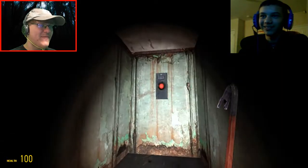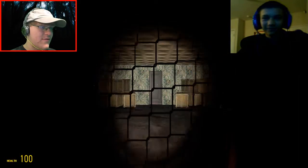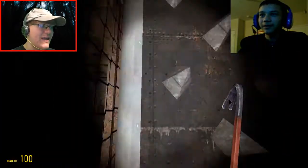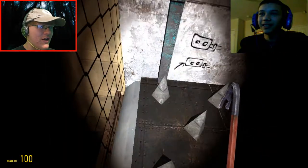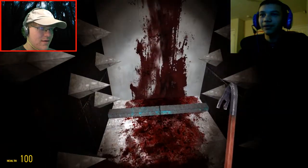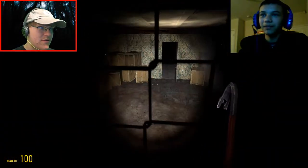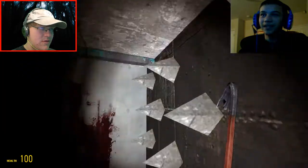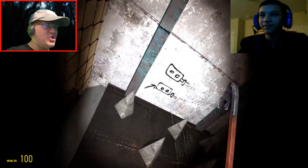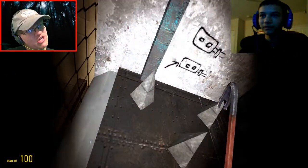Oh, good job! Where did that open? Oh, it opened that one! Whoa whoa whoa whoa - wait! I'm stuck in the spiky thing! Where are you? I'm stuck in this spike thing. Can I not get you out? There's a keypad on my left and there's a bunch of codes on this wall. It says there's a picture here - there's two things, I can't really describe what they are.